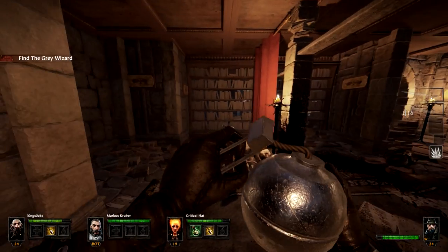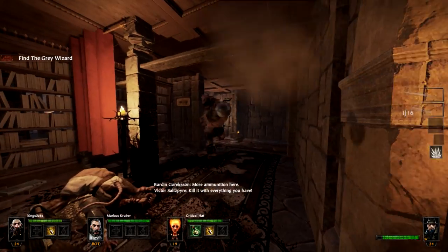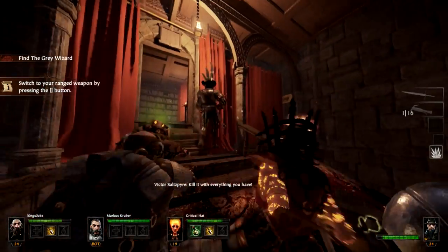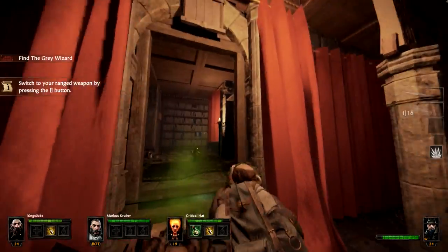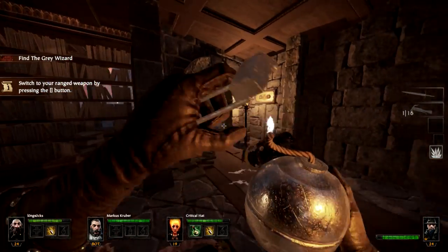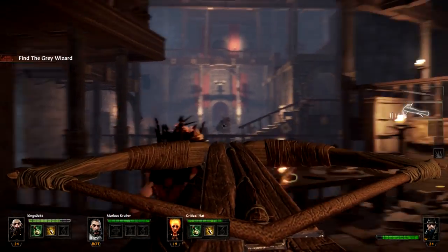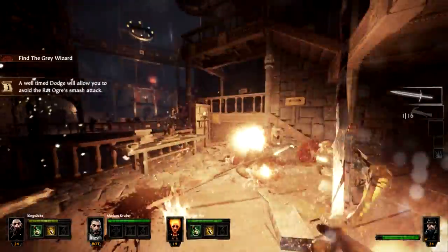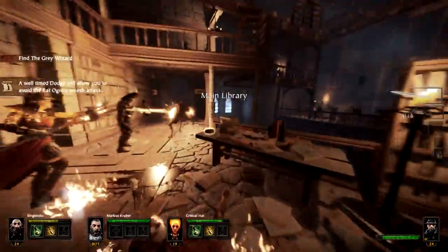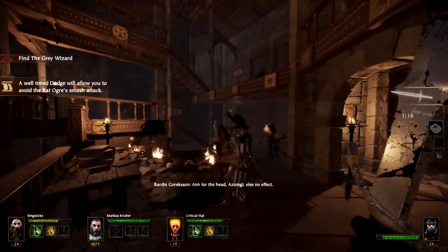There's ammo, Ghost, if you want ammo. It activated! Oh, it's already dead. Healing tools if you're feeling weak. I healed twice on the table. I threw a bomb at it — that doesn't do that much damage. All right, go up to the left since we're not grabbing the tome.